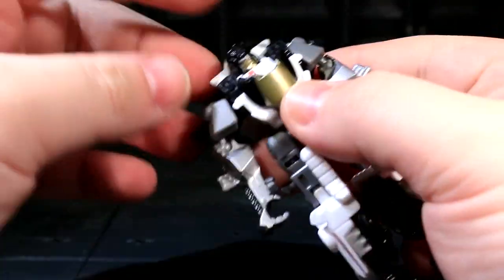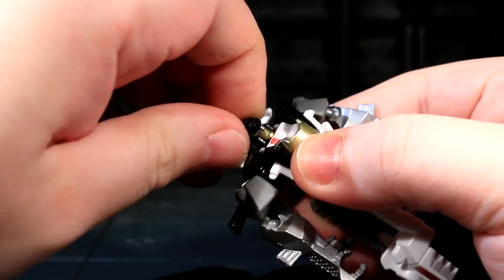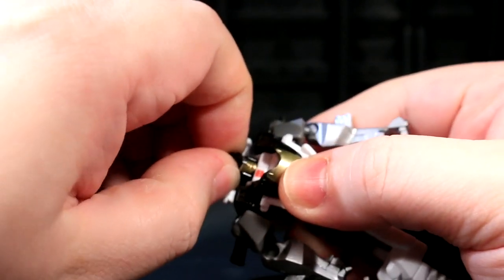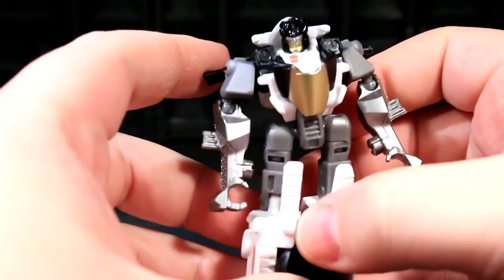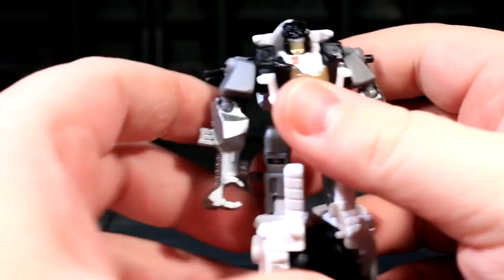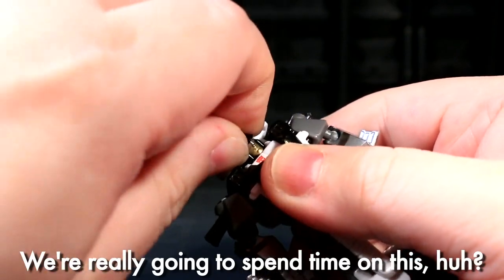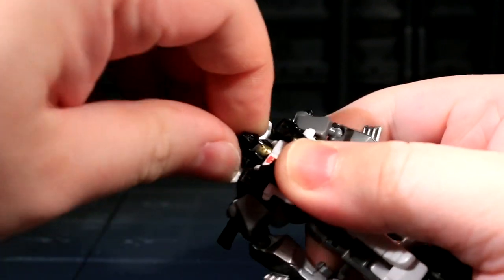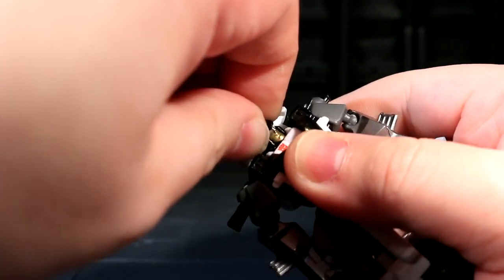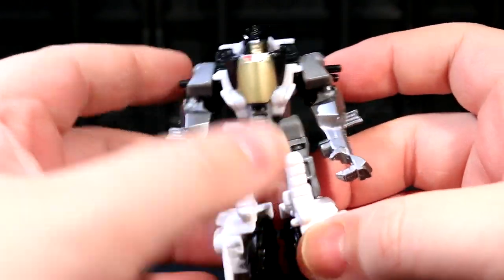I promise you, Groove actually has a neck joint. If I fulcrum the forces in here just right, I can get him to tilt his head in a direction about that far. That's about as far as he can look to his right or left. It's real stiff! Anyway, it's useless, aside from the barest of glances to one side.